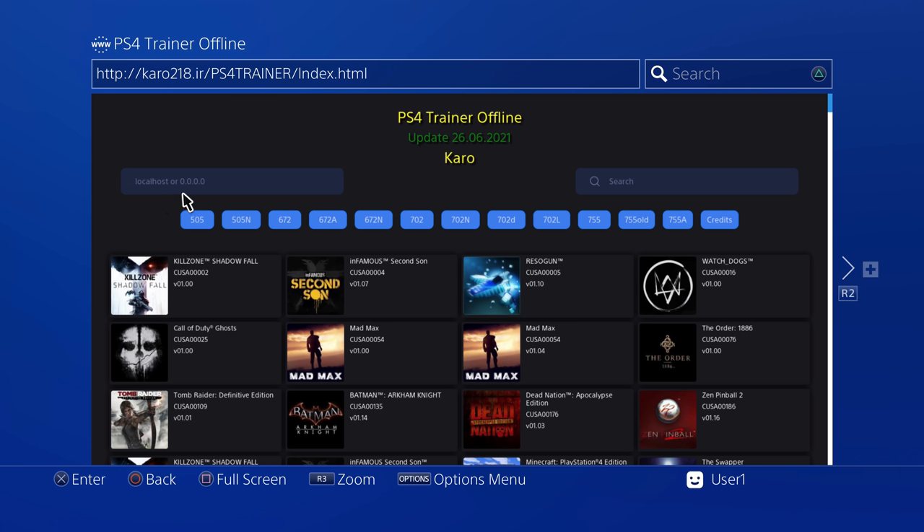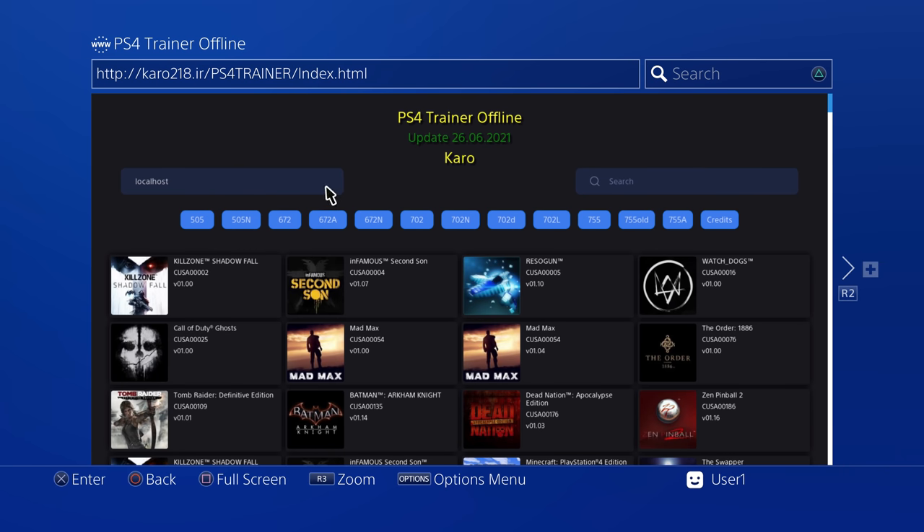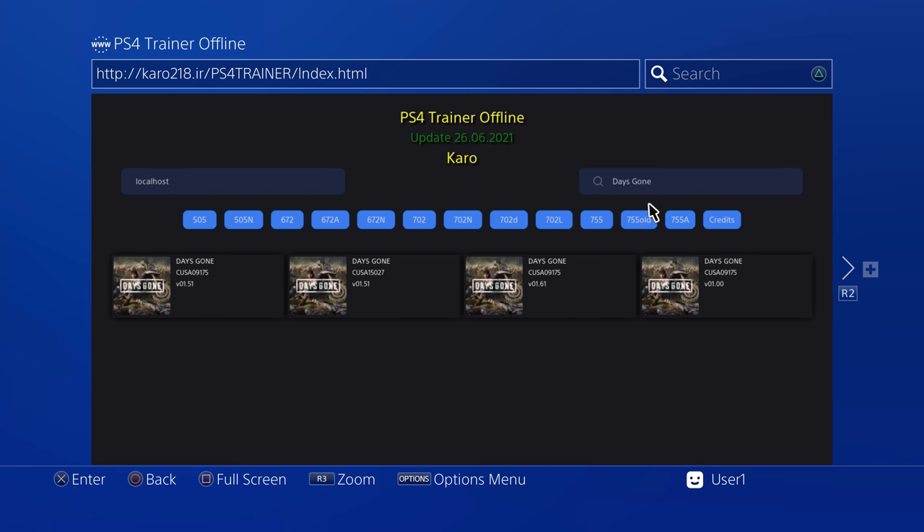So what we can do now is go back into the internet browser and go back on to our trainer website that's cached in the browser. As you can see, it says localhost or 0.0.0.0 — so if you're offline, you can enter either localhost or 0.0.0.0 as the IP address. So I'll just enter the word localhost, making sure there's no spaces before or after the name. Then we can go ahead and search for the name of the game that we're wanting to mod — in this case, Days Gone. And as you can see, there are four different versions, which relate mainly to different game versions. So since we're on 1.00, we need to load the 1.00 trainer. If you're on 1.61, you would use the 1.61 trainer, 1.51 trainer, etc.